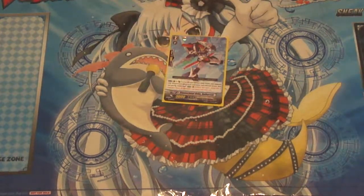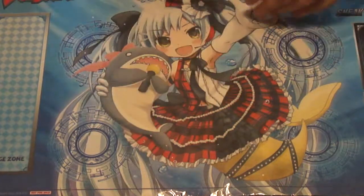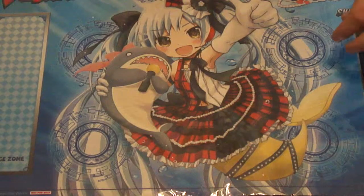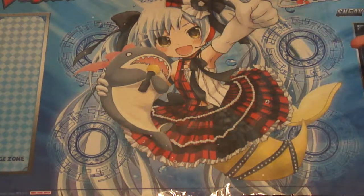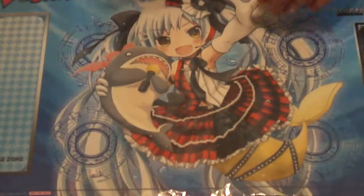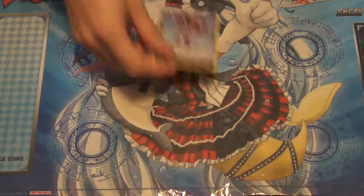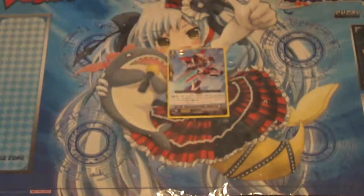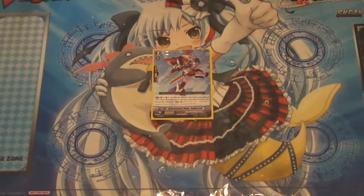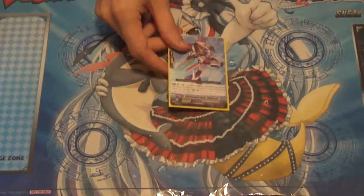A one-of Dai Brave Ray — I really wish I could run more of him, but space is limited with all my grade threes. He has a very nice effect where you can counterblast one, put him into your soul, and then your Dimensional Robo Vanguard gets plus 4,000 power. He works very well with the base Daiusha to give him that 4,000 for the extra critical. And when the attack hits a Vanguard, you can retire one of your opponent's rear guards. Much like Die Brave, you're giving your Vanguard an extra ability — when it hits, it's going to absolutely destroy your opponent because you're hitting for two or three critical, and then you get retire skills on top of that.